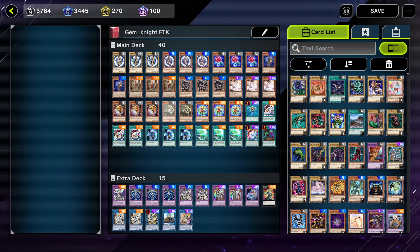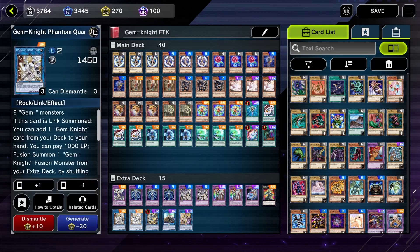The Xyz is Gallant Granite, which only comes up going second with Analyzer and Gem Armadillo. Two copies of the link Phantom Quartz — this is essentially what makes the deck work. Link summon it, search the fusion spell; if you already have the fusion spell, search Obsidian, which gets your Lapis back from the graveyard and makes the board wider. One copy of Halk, for condensing Adamantipator lines to get more Gem Knight-based special summons onto the board.